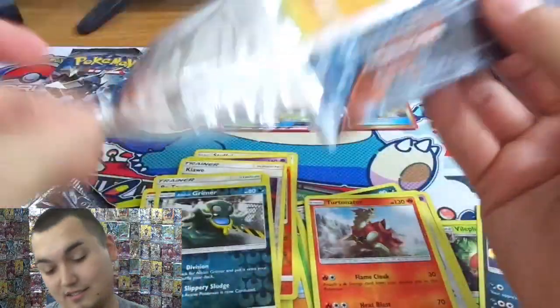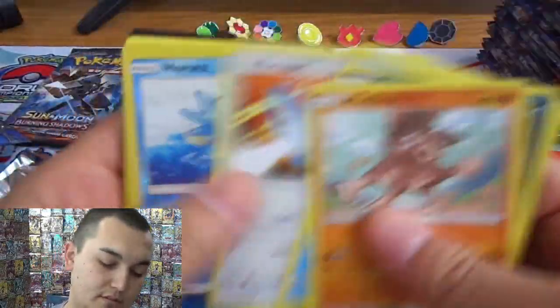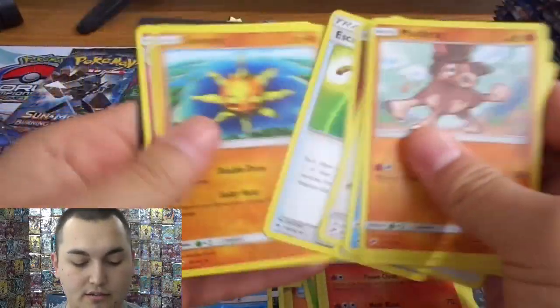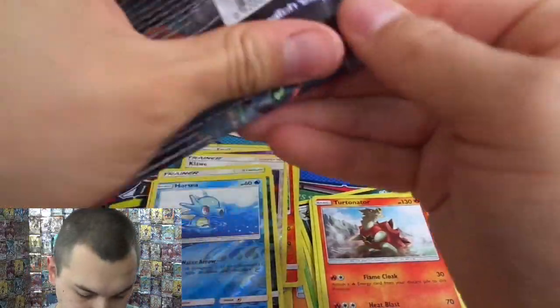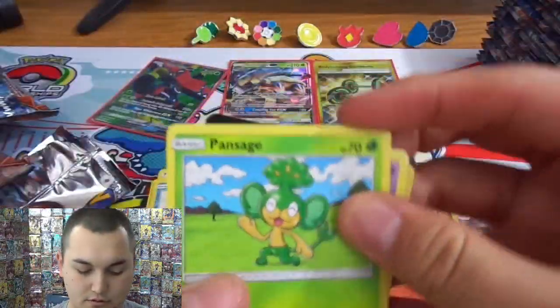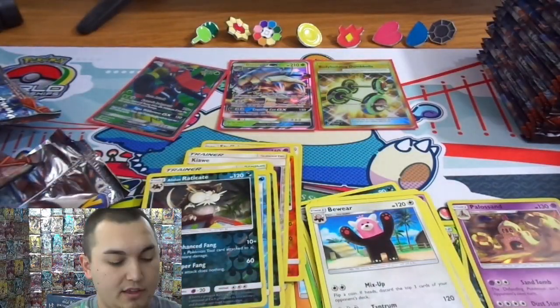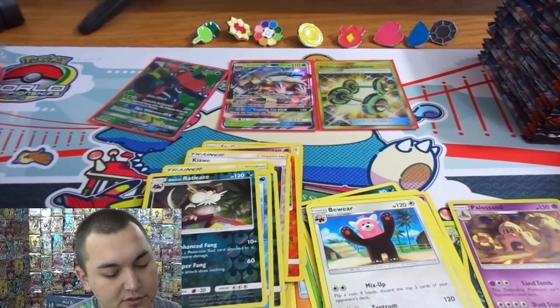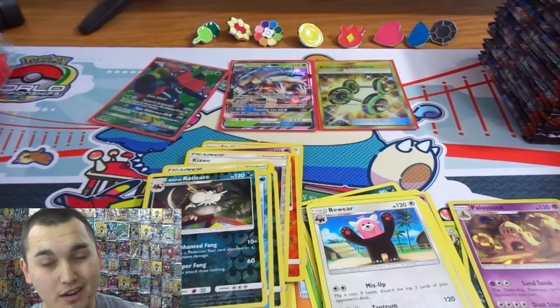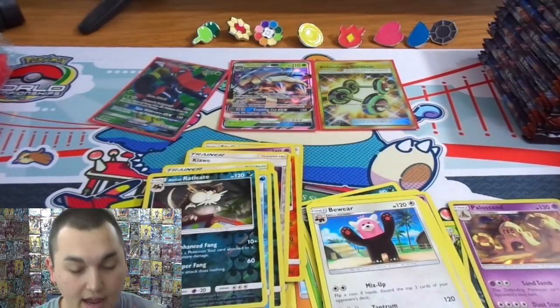Alolan Grimer and a Turtonator — the Turt. Two more packs to go on this side. The badge got us a gold card, that's good — not a hyper rare Charizard, but it's good. Horsea and a Sandygast. We're gonna finish this side with a little Croagunk — and watch out for that Bewear, barrel rush. He doesn't know his own strength — he's a big teddy bear that hugs and kills, so gotta be careful. Moving our trash out of the way and on to the next half of the box.